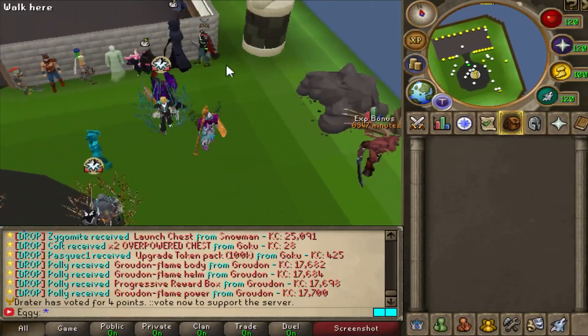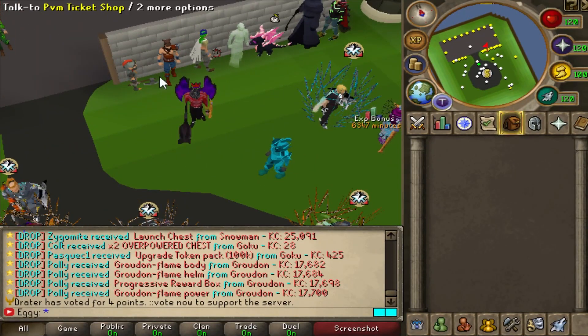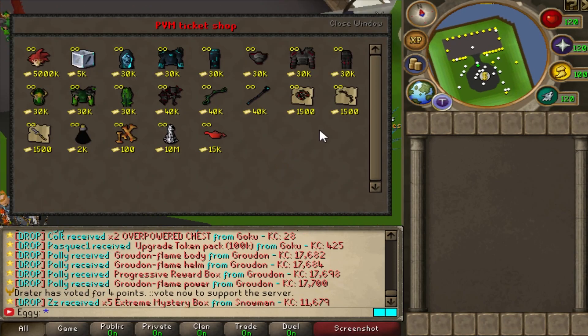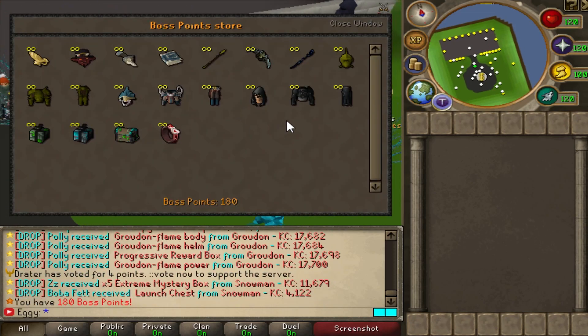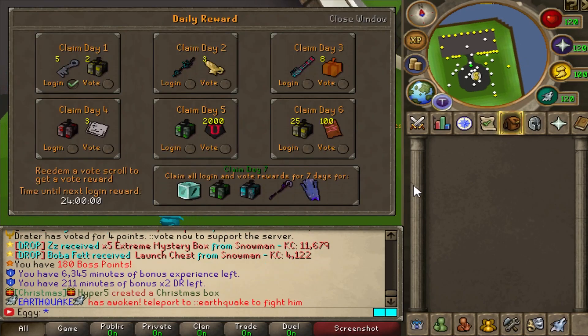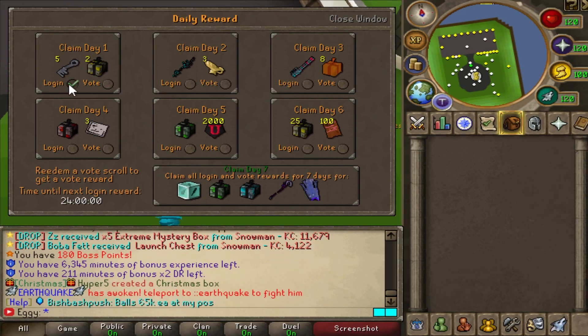Got ourselves a Slayer Dungeon. I'm not going to jump through every single one of the shops, but we got the loyalty shop, PVM tickets. There is a huge list of customs on this server. If you guys are like me and like collecting goodies, feel free to hop by. Boss Point Shop as well. Daily rewards for some free goodies - cool thing is you get a daily reward, and then you get another by voting, for a full week - and day 7 is pretty juicy.